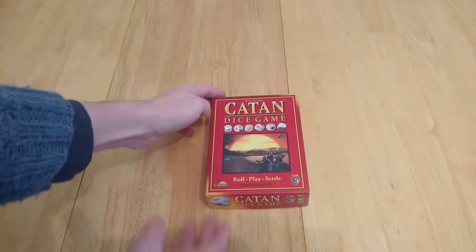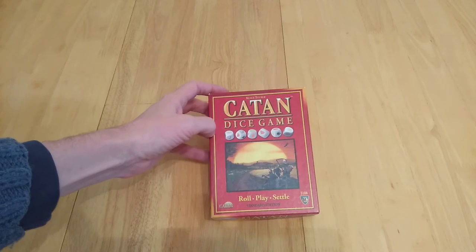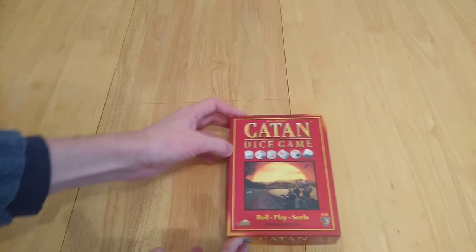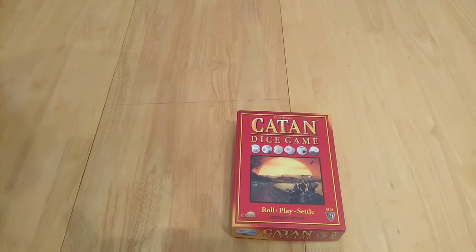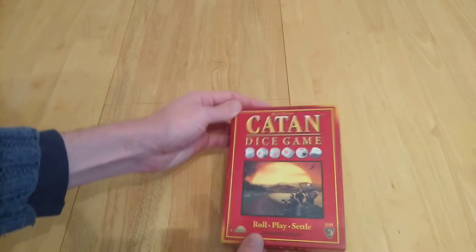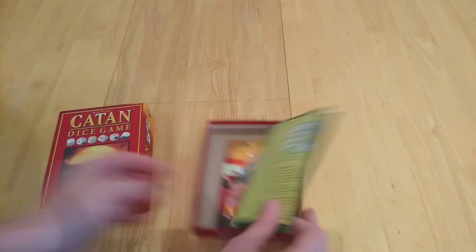Hi there, this is Catan Dice Game, or Catan the Dice Game, by Klaus Teuber. It's a roll, play and settle game. This is the standard edition from Mayfair. Mayfair aren't really around as much as they used to be based on how they've been bought out, but I'm going to show you what this game is all about. It's a roll and write game.